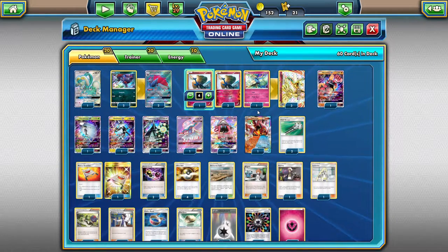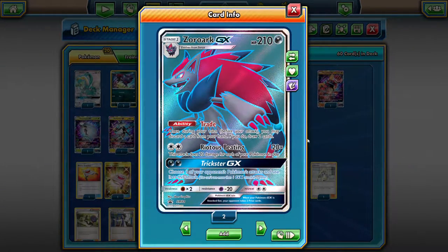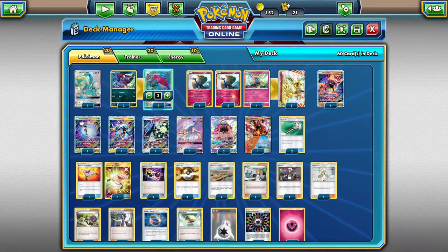We have the new Zoroark GX for draw support. I'm getting two of the boxes — we haven't pulled any in our Shining Legends packs. So with two boxes you get at least a playset of Zoroark GX, and we're going to test it out in this new Xerneas build.